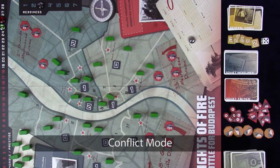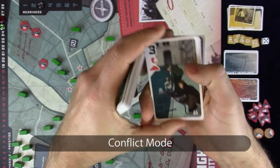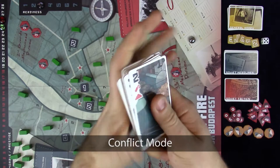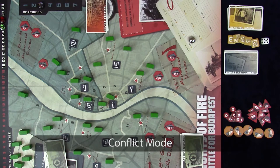Conflict mode is the only mode available to play with three players, with two players cooperatively controlling the Hungarian side against the third player controlling the Soviet side. Both the Konev and Conflict game modes also have basic and advanced versions. The advanced version adds variability and a few more wrinkles and is recommended for your second or third play, while the basic version lets you focus on the core mechanics.